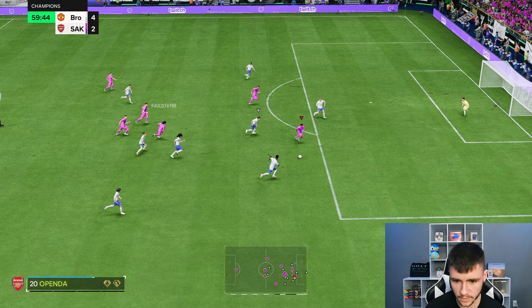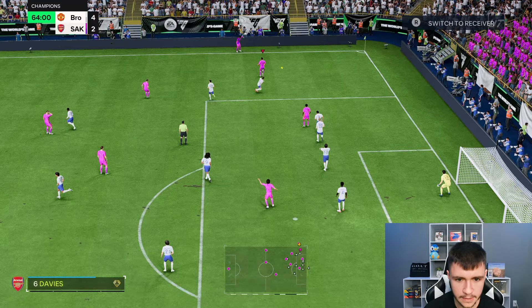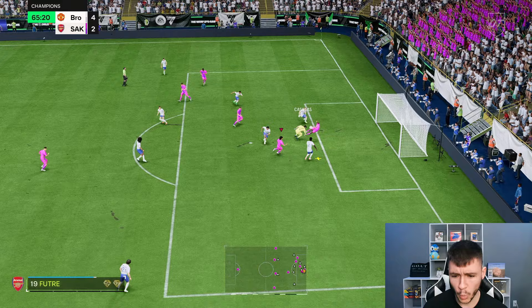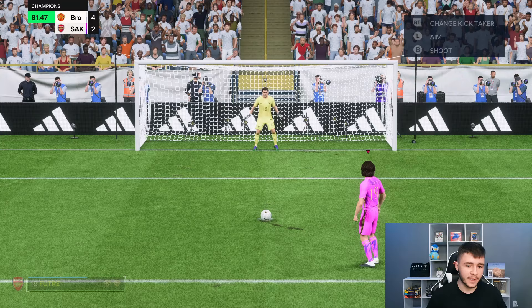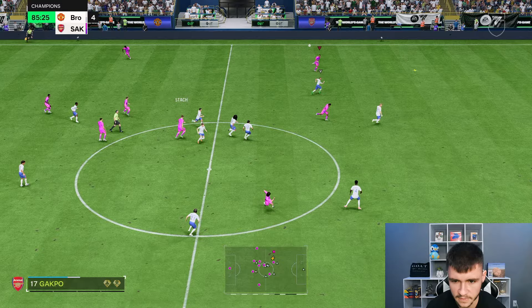Good tackle, good pass. Openda — we'll whip it in. Cody Gakpo — I can't say that's Gakpo's finishing, that's my aim. What a ball from Openda though, his passing has been pretty good. Here we go — Openda, cut it back, step over, easy finish — oh, it's a good save. The dribbling in and around the box has been very good and very consistent. Through the middle — Openda, fake shot, five-star weak foot. It's a pen! I couldn't believe we missed that, but we're going to give the penalty to Openda because he won it. It was a nice little play and we're going to convert the penalty.